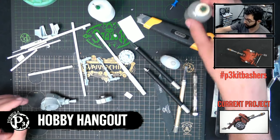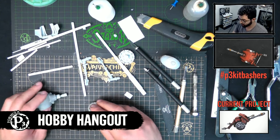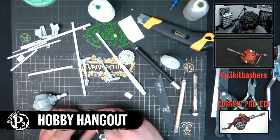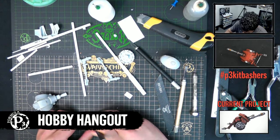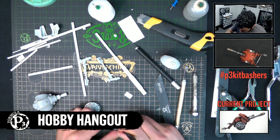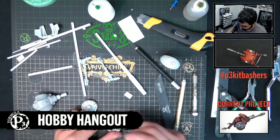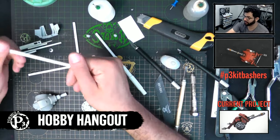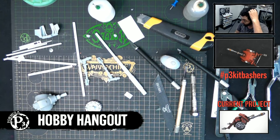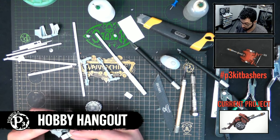A couple of people in chat are asking: are there going to be parts available for this in the store? The parts for this are available right now. I am posting the link into our chats. You can go buy the parts package to make this yourself. Obviously this is not a complete kit, so you will have to bring some of your own materials - like styrene tube and some glue. You can modify from how I'm doing it, make it your own, or copy it exactly.